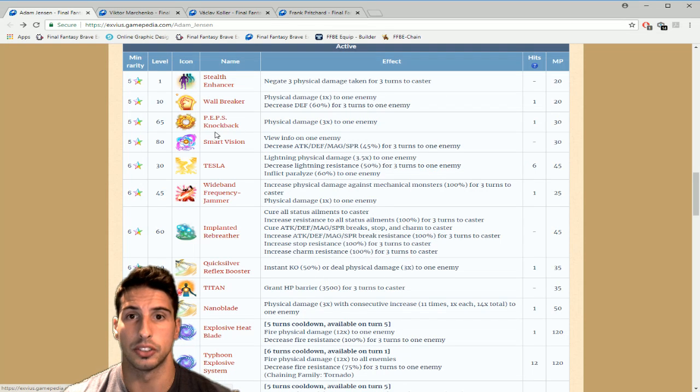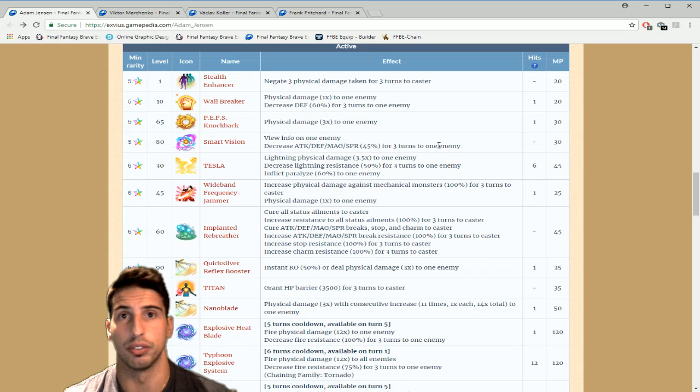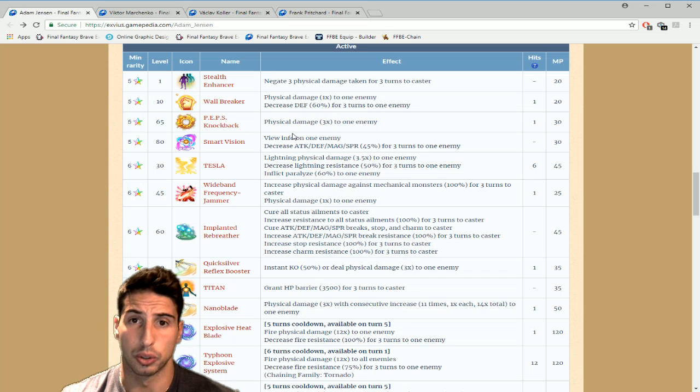He has PPS Knockback, physical damage three times to one enemy in one hit. Smart Vision views info on one enemy and decreases attack, defense, magic, and spirit by 45% for three turns to one enemy — really really nice. That's the equivalent of having Warrior of Light break attack and magic and then also break defense and spirit, all in one turn. 45% breaking all four stats is really really cool.